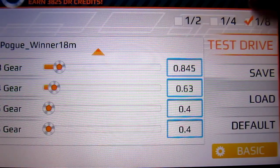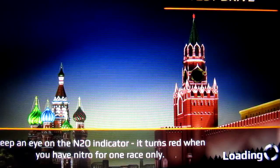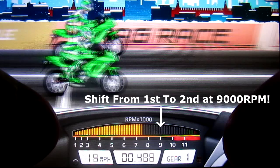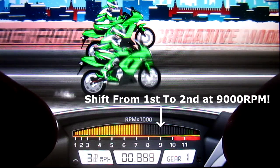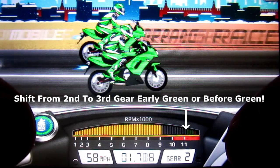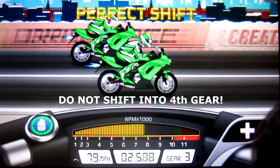Now, for how you're going to drive this bike. For the launch, you want to hold down the accelerator and release halfway through the yellow light. From first to second, you want to shift at 9,000 RPM. From second to third, you want to shift either right before green or on the first bar of green. And you want to hit NOS right after you're shifting to third.